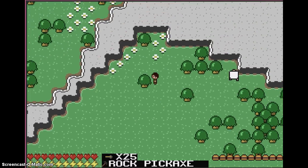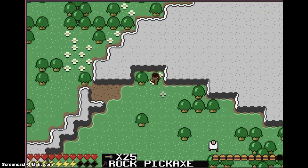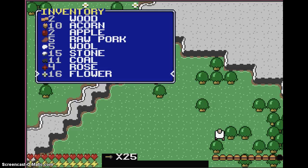The controls to move are either W, A, S, D, your numpad arrow keys, or the arrow keys. To attack it's either Space or C. To bring up your inventory it's X, and to bring up your crafting menu it's Z.